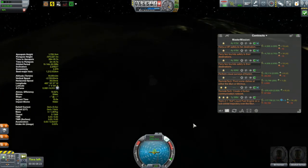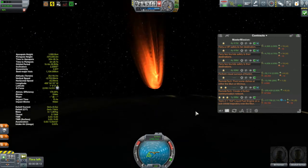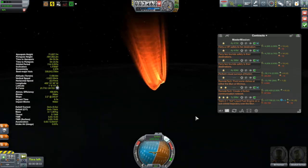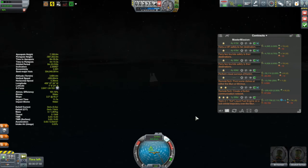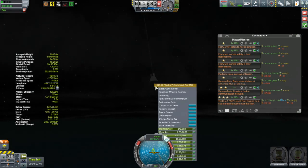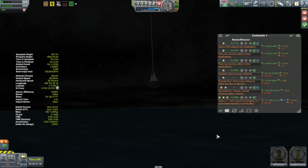Here we are — we're starting to get some re-entry effects. This thing does not want to stay on the retrograde vector, it really wants to flip around. I'm going so fast my G-meter is stuck at the top. But somehow nothing exploded — I genuinely thought this was going to be the end of Jeb and Bill, at least in simulation mode. Somehow nothing exploded; I am very surprised by that. I didn't even use up any of the ablator, which might not be so surprising because I was going sideways through most of that — so the ablator probably wasn't on the hottest part of the vessel.